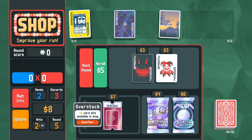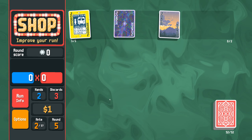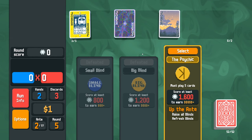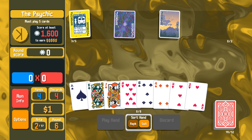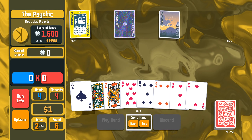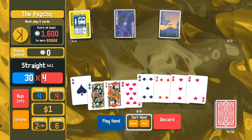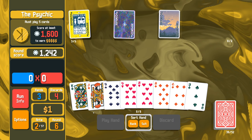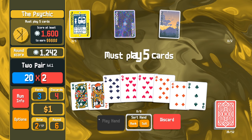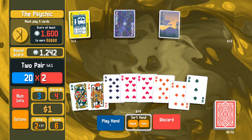So we're going into the final boss. I am going to grab Overstock because I think that will give us the highest potential to find something good here. Two, three, four, five Ace will work just fine. And then another two pair. Don't mind if I do.